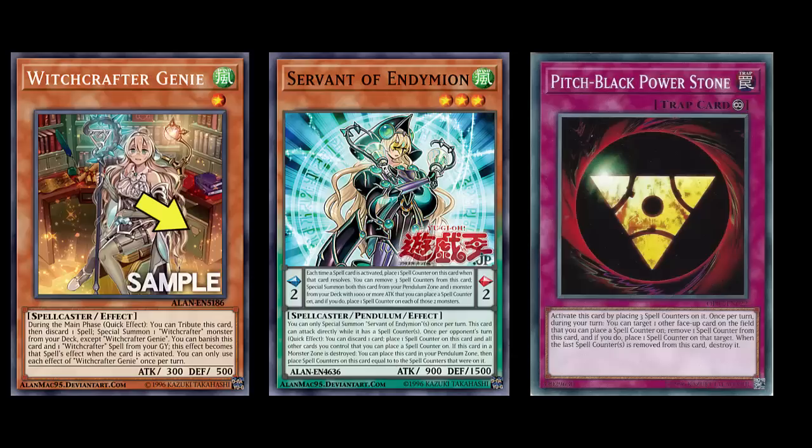What's up YouTube, Capital G here, checking out our brand new Witchcrafter monster that just got revealed coming out of Ignition Assault. It's very interesting that Konami is putting a lot of support for the deck-building archetypes in this booster set. We know that Generaider just got a new card revealed, and I believe that Dragon Maids and Evil Eye are both getting support in here as well, so that's kind of cool.